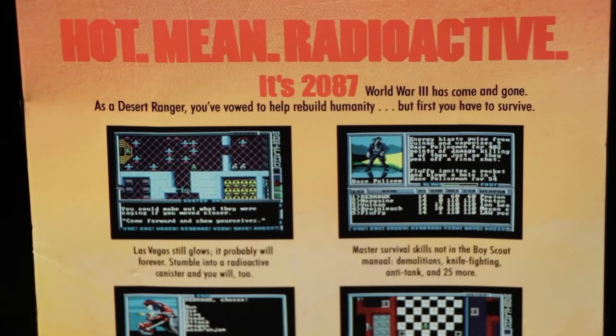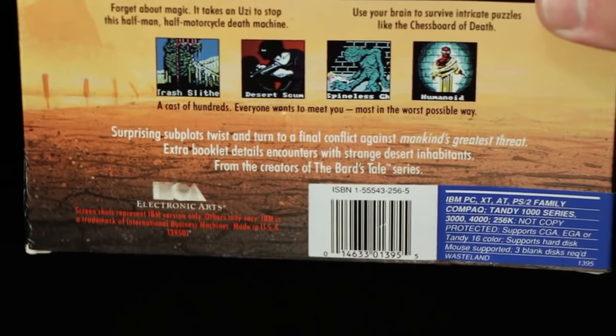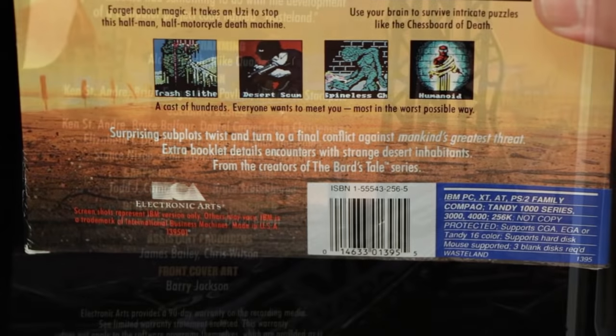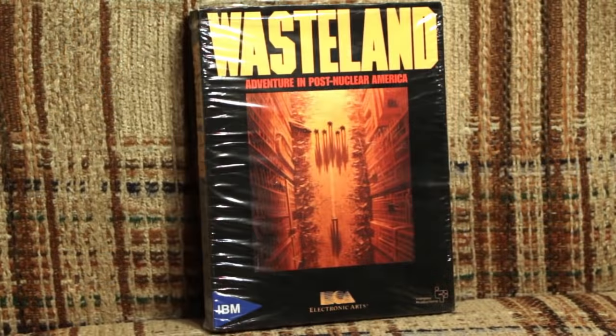It's 2087 and war — war never changes. And yes, this is indeed by the creators of the Bard's Tale series, as well as the 1997 Interplay game Fallout. Guys like Brian Fargo, Ken St. Andre, Michael Stackpole, and Alan Pavlish worked on this Wasteland game, which was the game that provided the inspiration, setting, and basic concept for the later Fallout series.